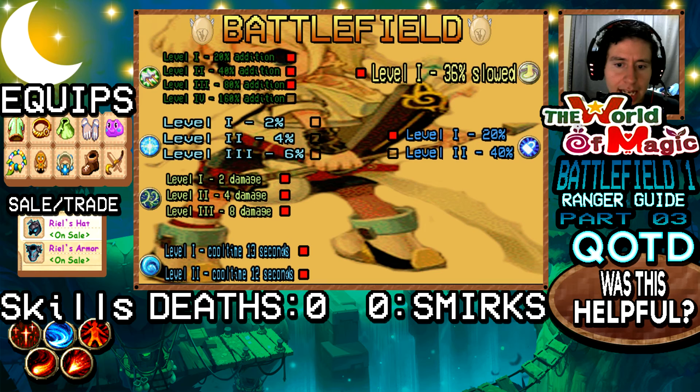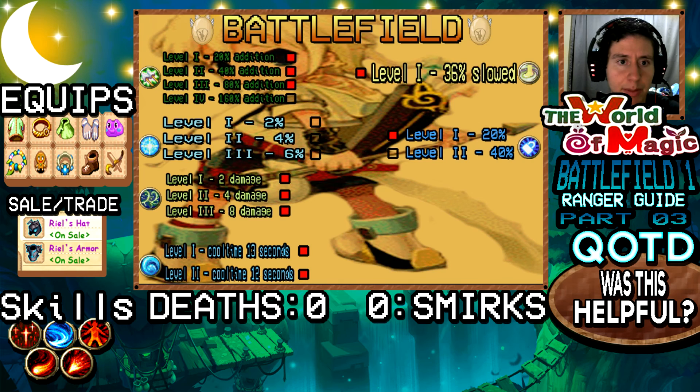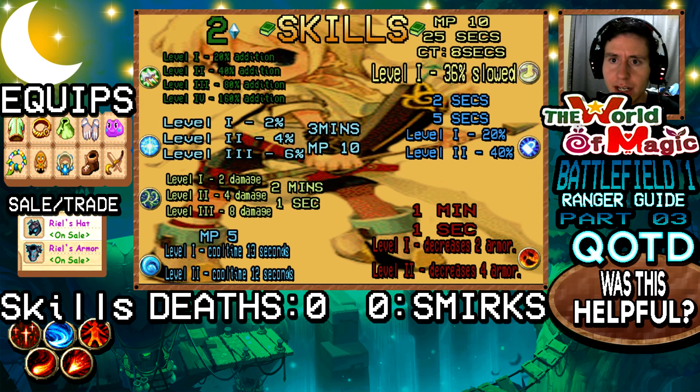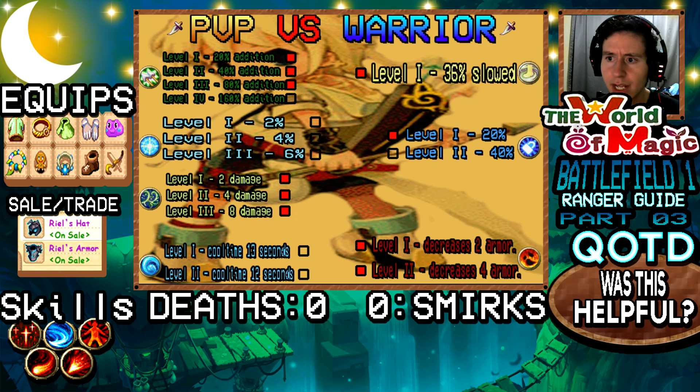I did not add Weakness on the Battlefield build because you do not need Weakness on Battlefield mode — it's pretty much useless there. If you're PvPing 1 versus 1, that's a different story and you're going to need Weakness. But that pretty much sums up all the skill builds. If you guys have any questions, feel free to message me on YouTube, leave a comment on my social media — Kakao, Facebook, Twitter — and I'll do my best to reply as quickly as possible. If you guys have your own skill builds for a ranger or opinions on how to improve these builds, feel free to post them in the comment section — we would all love to benefit from that.